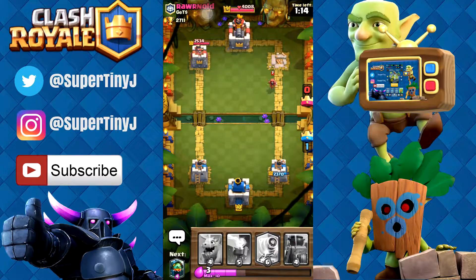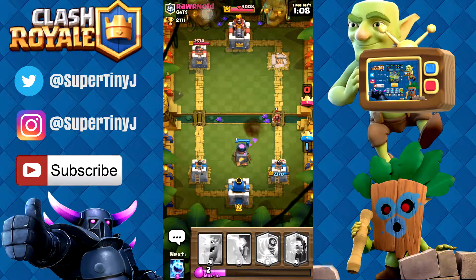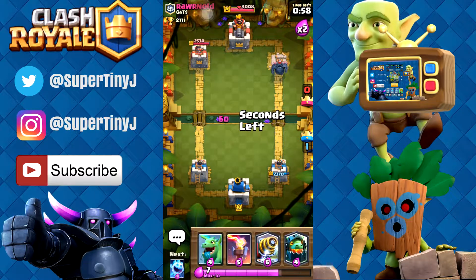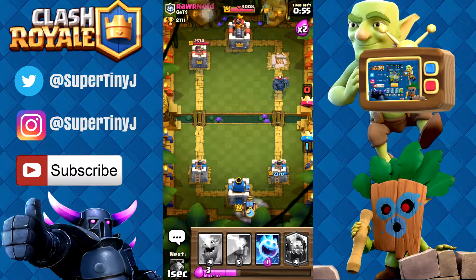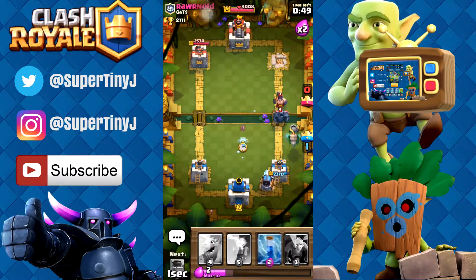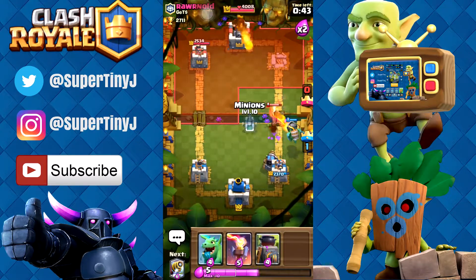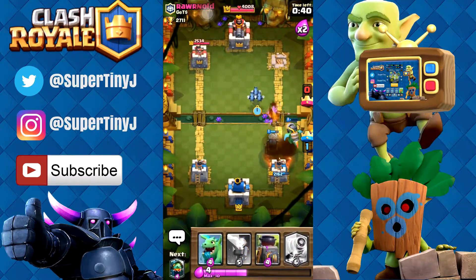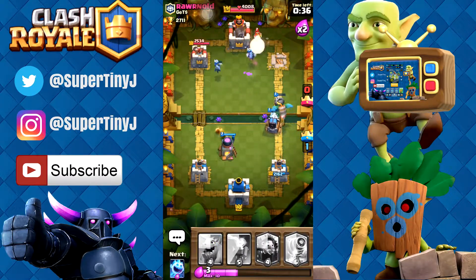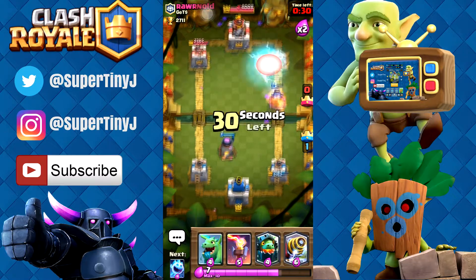The inferno dragon, if you can get it to lock onto the tower, wow that card does work. We're gonna put down our furnace right here — we don't want to take any damage from that wizard. That furnace was just a complete and utter waste of our time. So let's put a sparky down right here, we're also gonna put down this inferno dragon and let's see if we can get rid of this — we're gonna go ahead and zap this. As soon as we got rid of that lava hound, I feel like our luck had turned around.